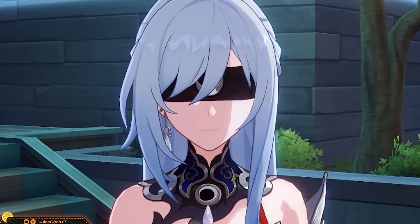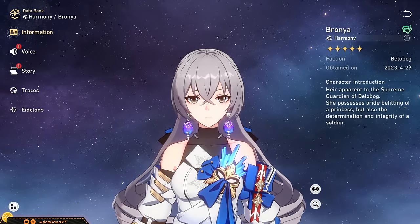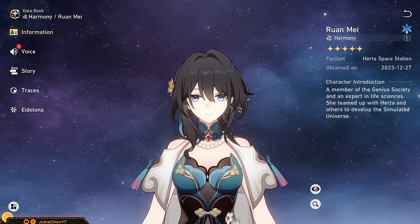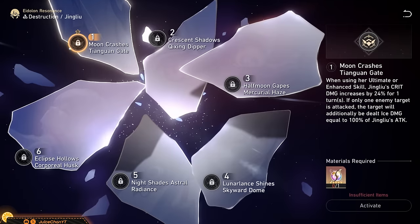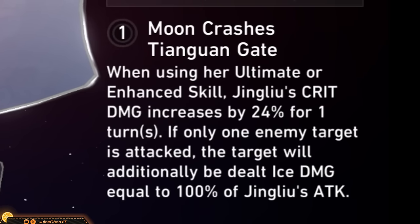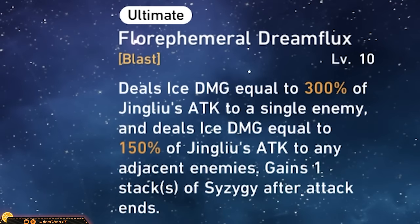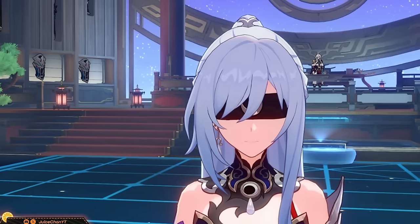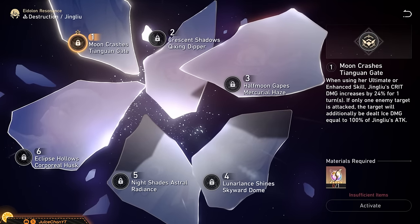Speaking of investment: if you're wondering whether to go for E1 or S1 on Jing Liu, first get Ruan Mei. Braunya you can basically get for free from the standard 5-star selector, and having both is basically doubling your damage. Between E1 and S1, the short answer is go for S1 over E1. Her S5 Eon light cone is only 11% weaker than her signature, so the upgrade isn't huge. E1 against multiple targets is only a minor 24% crit damage increase to enhanced skill and burst. But against a single boss it unlocks full power, adding 100% attack scaling in Ultra Instinct mode — a 38% increase from E0 in that case. Without the extra multipliers, it's only a 5% damage increase. You're better off with S1 first, then Eidolons.